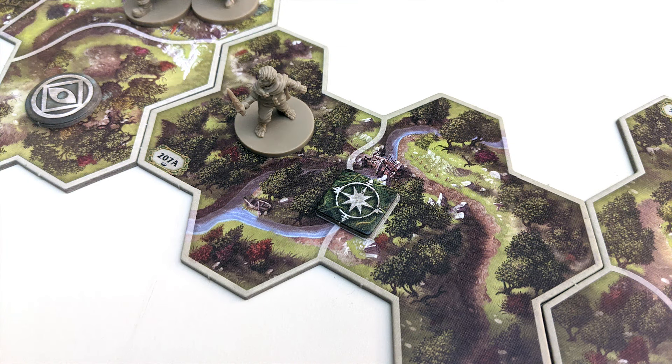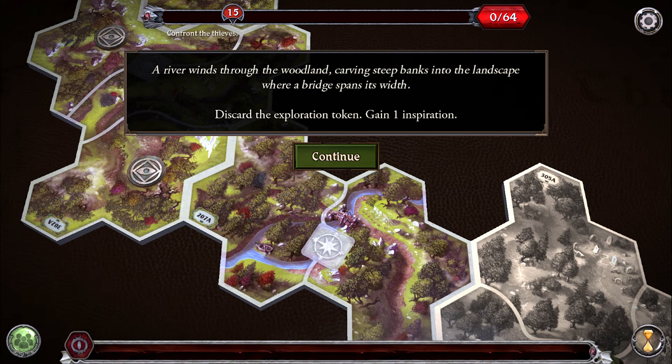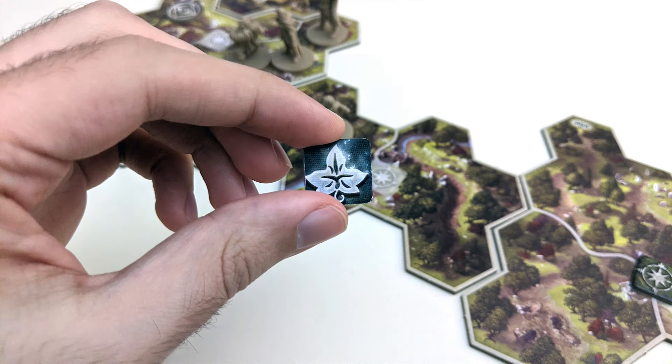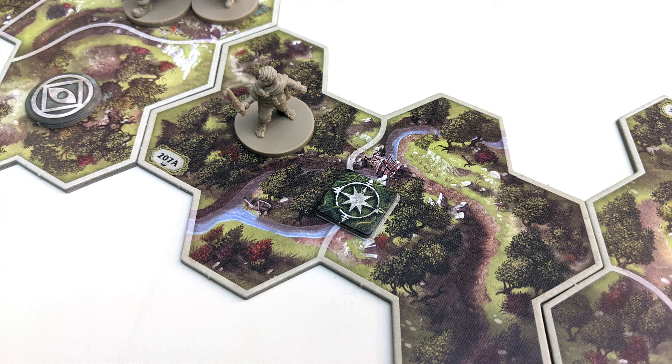Map tiles featuring exploration tokens are considered unexplored. As soon as a hero moves into a space on this map tile for the first time, they explore it by selecting the matching exploration tile from within the app. Often this will result in new map tiles and/or tokens being added. Then you receive the exploration tile and flip it over, converting it into an inspiration token for use by your hero later on. Exploring occurs automatically during travel and does not count as a separate action. In addition to exploration tiles, there may also be search tokens, person tokens, or threat tokens in various spots on the map.